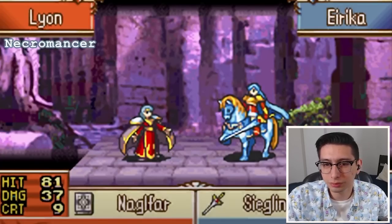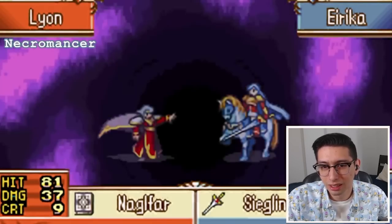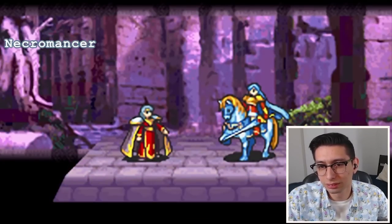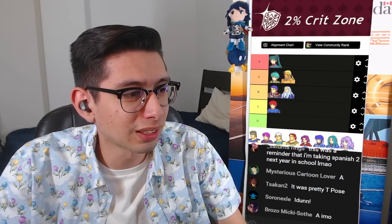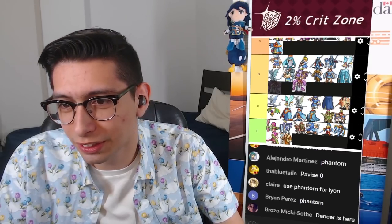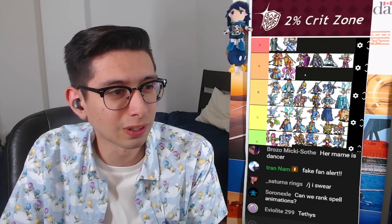Who is left? We got Linus. Let's see him. Oh shit! That's a cool lead up. The whole pose — it's a cool pose. In terms of ranking then, representing Linus it is Dancer. I don't know the name of the Dancer in FE8 off the top of my head. Fake fan. I think Linus gets into bottom of A. Of the spell ones, it's a cool one. It's on par or similar to Nergal.